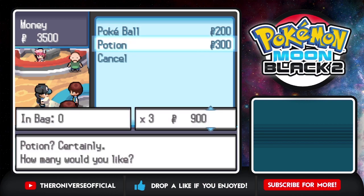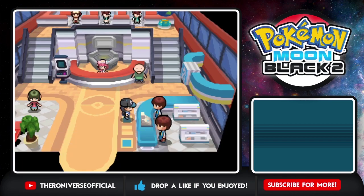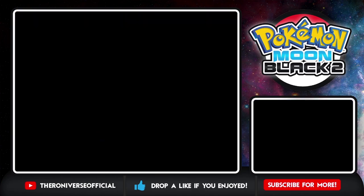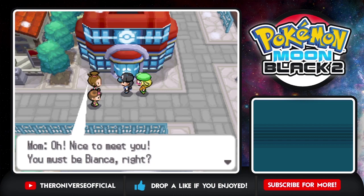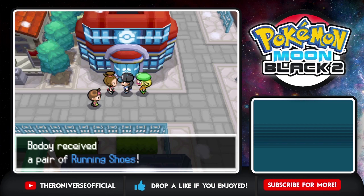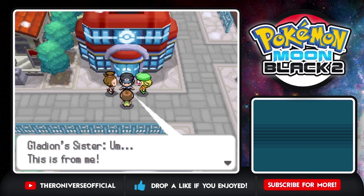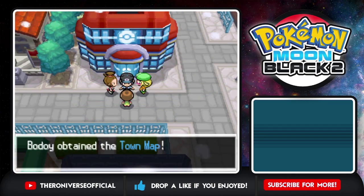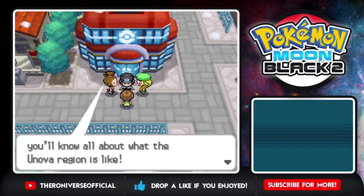I will buy five potions — I think they're gonna give me potions after, but I'll just buy some just in case. I still don't have running shoes either. Oh, it's mom — nice to meet you, you must be Bianca. Bodoy picked Litten — looking good! Oh, I almost forgot — running shoes, right on! I actually jinxed that, which is good. Alright, hold B — yes! And got the town map too. I don't think anything has really changed map-wise. Nothing really changed in the map.